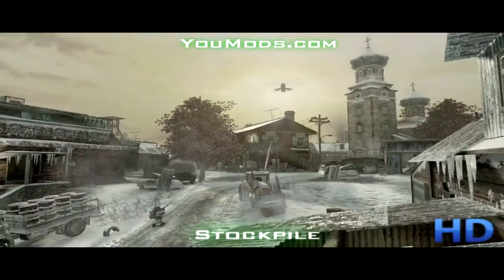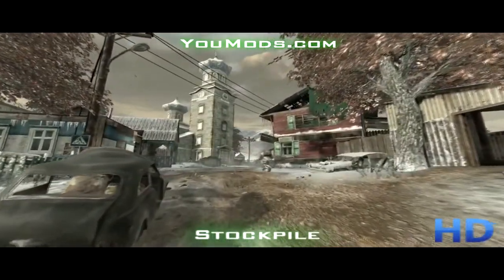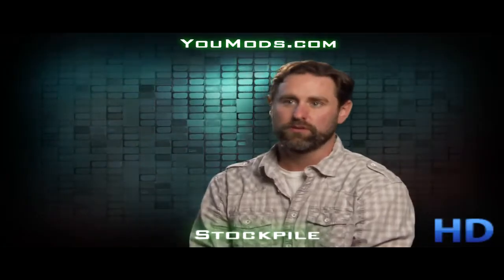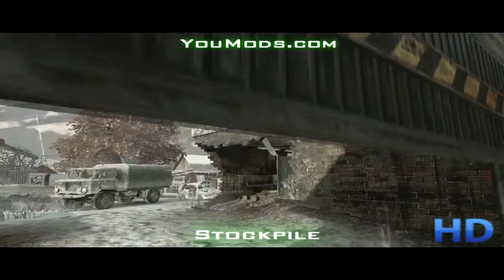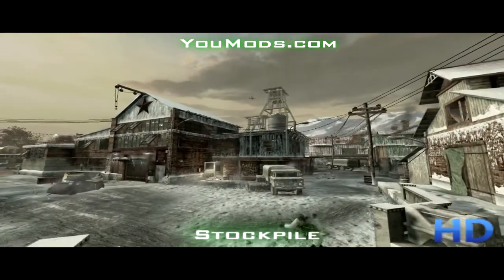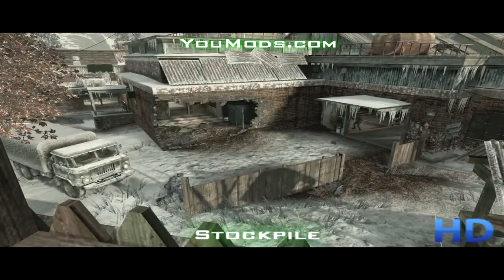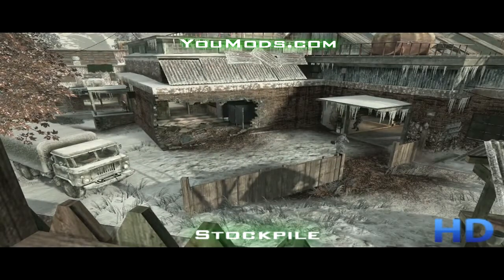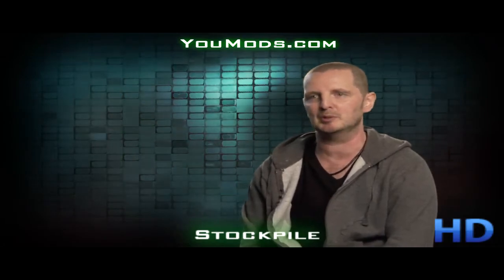Stockpile probably offers the most variety across all the maps. We wanted to present a suburban village in Russia, but we also wanted to give it a Cold War theme by having a stockpile of armaments there. Operational garage doors protect the middle building, which is the heart of the map. When players are coordinating with their team, they can control when the doors are open and closed — get in there, get those doors shut, and you can pretty much lock that building down.